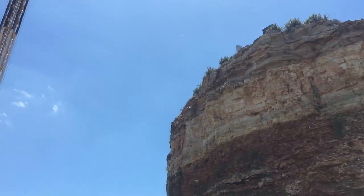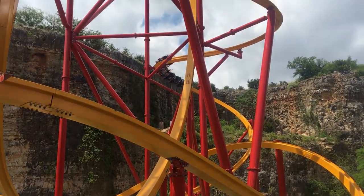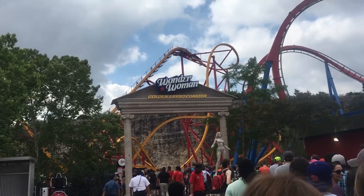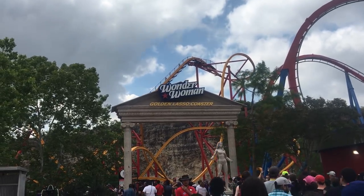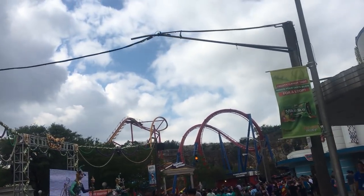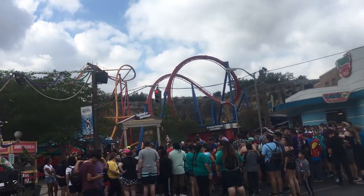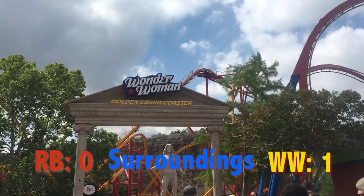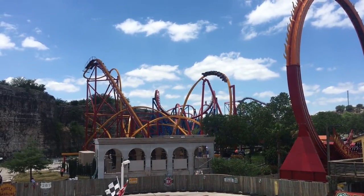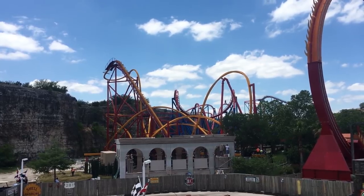At Fiesta Texas you have this beautiful backdrop of the quarry wall, and the coaster is over a lake which really helps the look of it — the lake is very blue and almost like glass at some points. Superman Krypton Coaster is right next to it, but otherwise Wonder Woman is the star of that area. Walking up to it there's a pathway that's almost 50s-themed and really nice. I'm giving the overall surrounding area to Wonder Woman Golden Lasso Coaster — it's just in a much more beautiful setting.